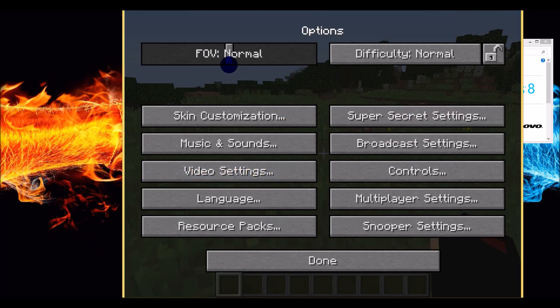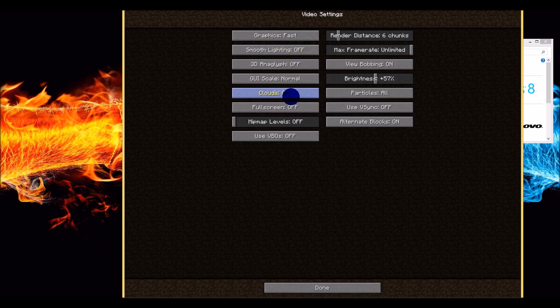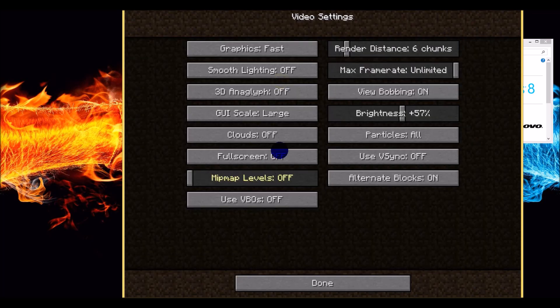Hit Escape, Options, Video Settings. Graphics are Fast. Smooth Lighting is off. 3D Anaglyph is off — I don't have 3D glasses, I don't need this. The GUI Scale is set to Auto; if you set it to the smaller one it'll probably work better. Clouds off. Full screen off. Minimap — turn that off. Use VBOs off.